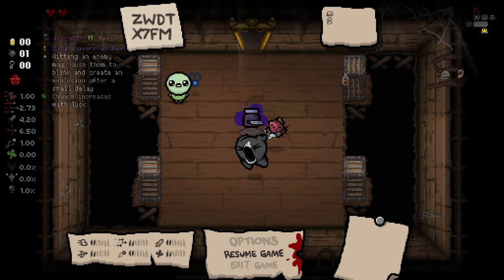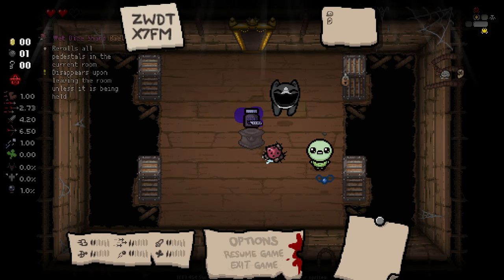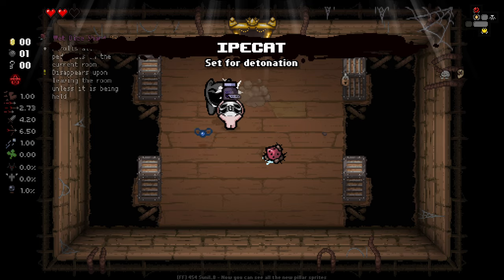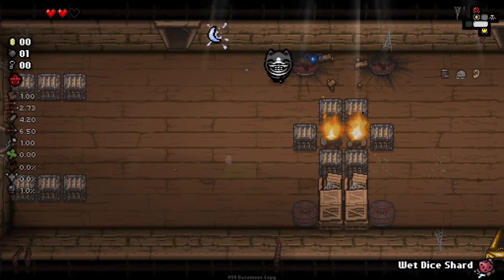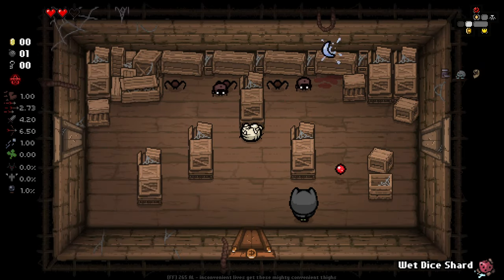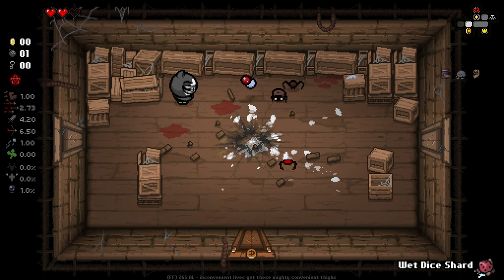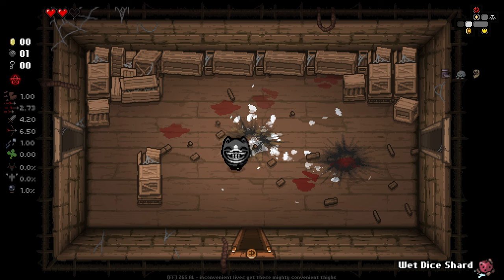We've got Ippocat here. Hitting an enemy may cause them to blink and create an explosion after a small delay. Interesting. We've also got a wet dice shard — rerolls all pedestals in the current room, disappears upon leaving unless it's being held. I'll take Ippocat. It sounds interesting, a little dangerous, but it's kind of like Ippocat — enemies can run at us while set to explode, and it seems like they can also explode after death. I like it.